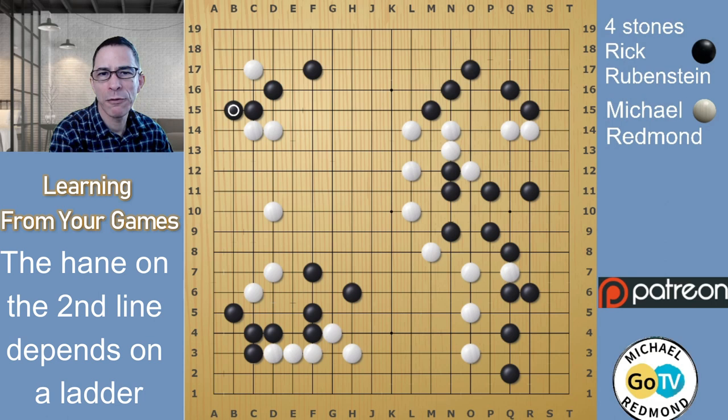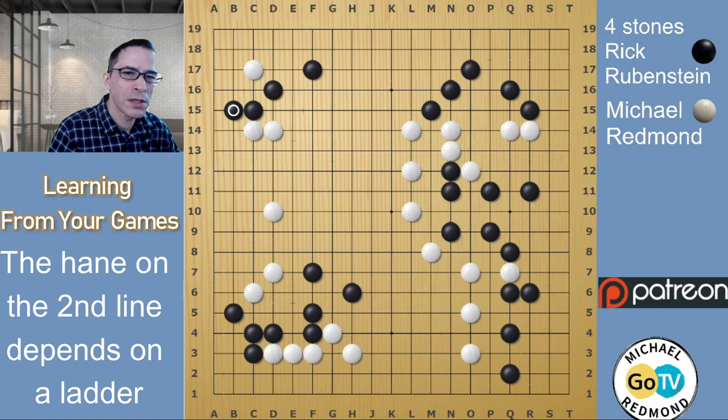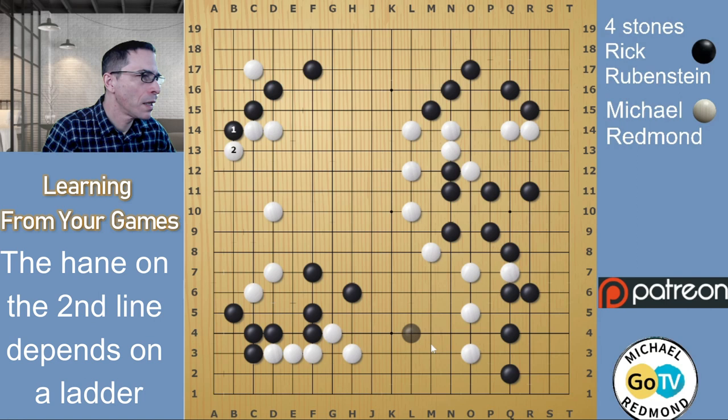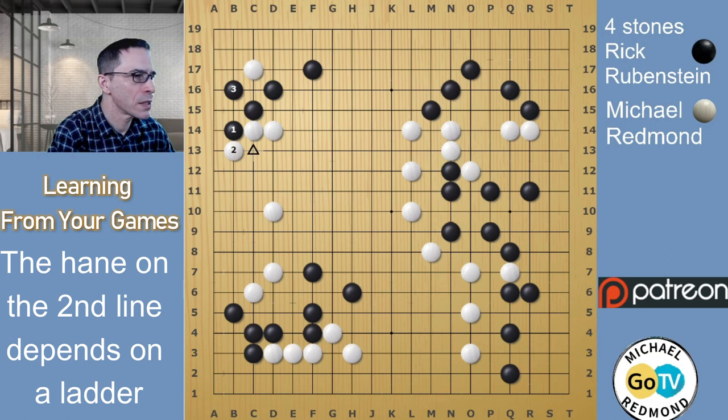I'm going to show you something that might be even better in that it simplifies the situation. When Black plays here, and if White covers on the second line, whether or not you want to play this way depends on the ladder. After Black plays here, it will depend on whether this ladder favors Black. In this board position, cutting at C-13, the ladder does favor Black.